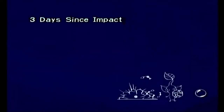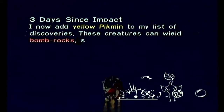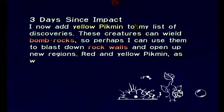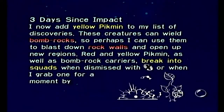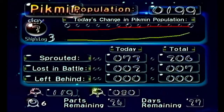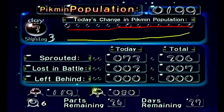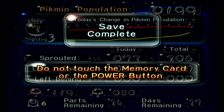Three days since impact. I now add yellow Pikmin to the list of my discoveries — these creatures can wield bomb rocks, so perhaps I can use them to blast down rock walls and open up new regions. Red and yellow Pikmin as well as bomb rock carriers break into two squads when dismissed with X, or when I grab one by holding A. We lost two Pikmin — not too bad, but would have been better if we didn't lose any at all. But we still did good, so we'll see you guys in the next day.